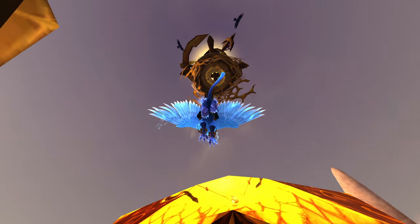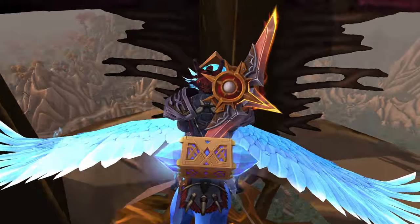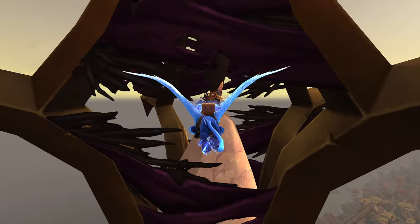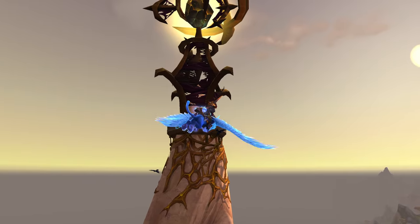If we actually fly up into here, let's see if we can go up into this tower thing. Oh, we can! That's so cool, look at this. So we are actually inside of this thing now. And we came outside. So there you guys go - that is what's inside of the uninstanced version of Skyreach.